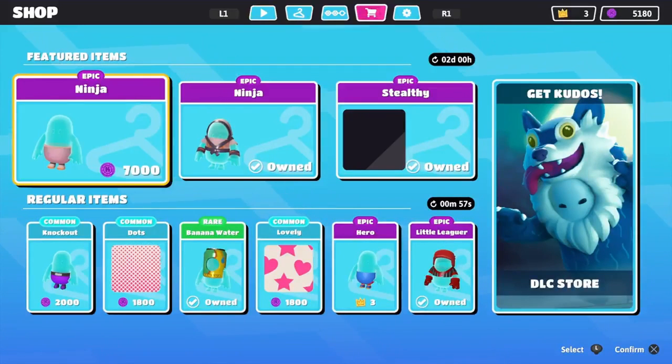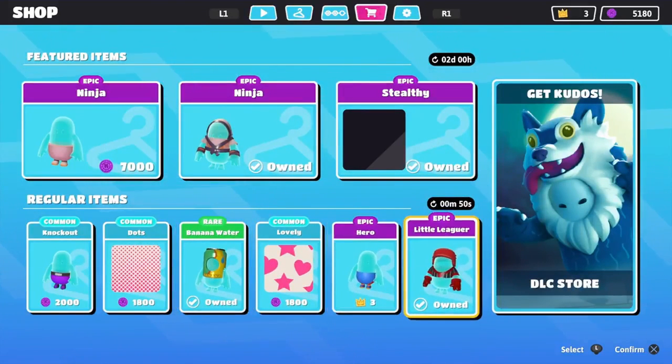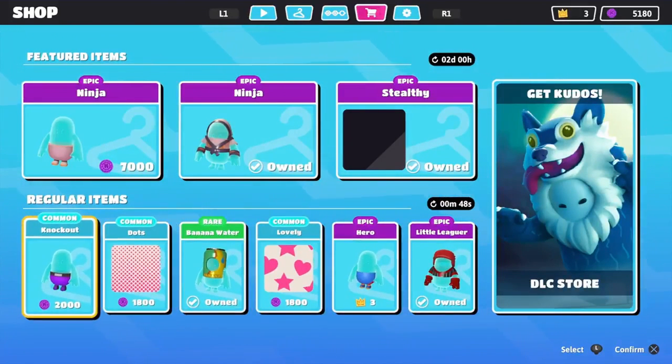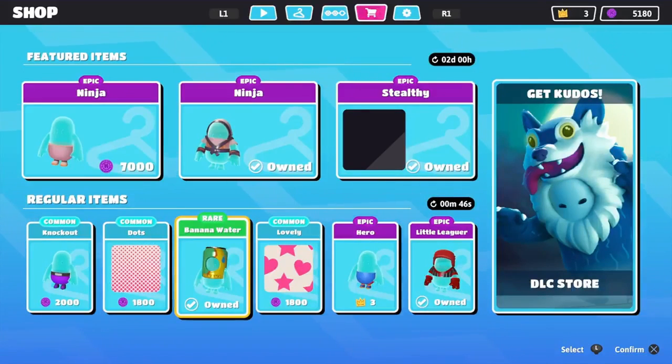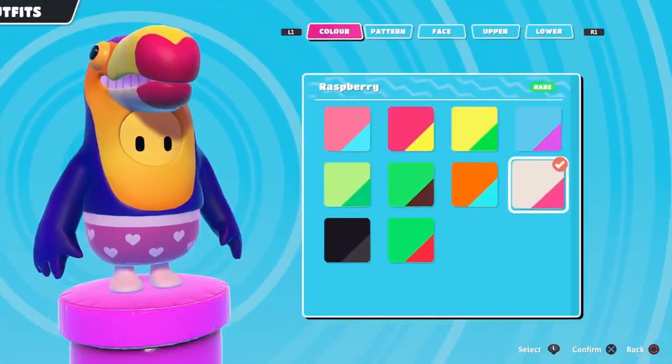I don't know how I feel about it — my item shops have been kind of bad lately. For some reason yesterday everybody had different item shops, so hopefully today won't be the same thing. Yesterday I bought the Ninja, the Little Eager, and the Banana Water. If some of you don't know, I'm trying to collect every single top in the game.